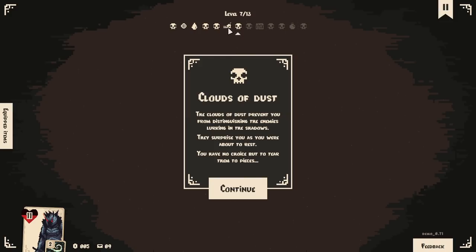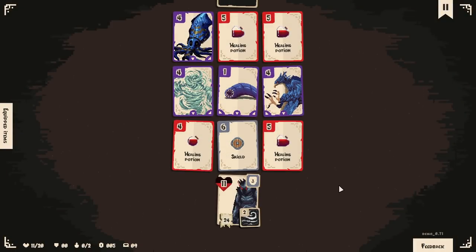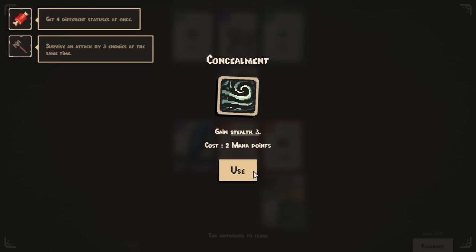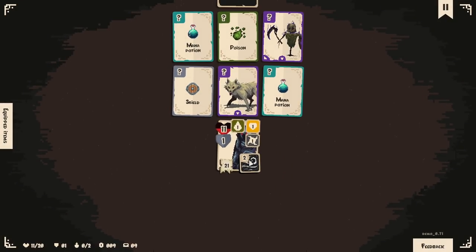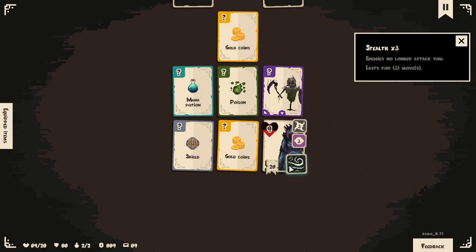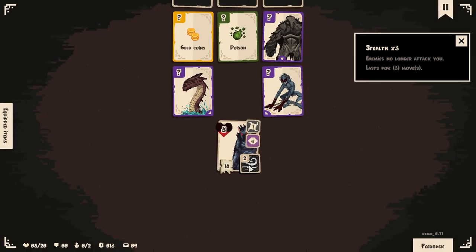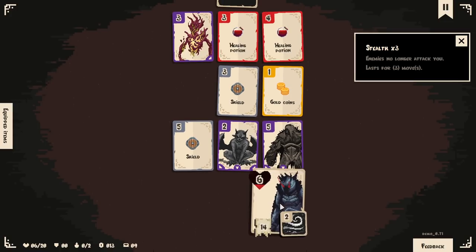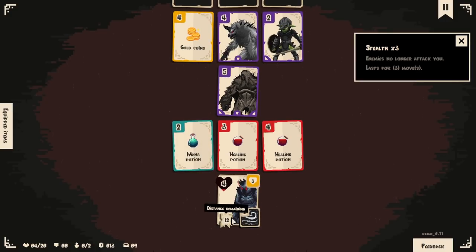More events and little bits in the middle thematically like that — utilizing the card layouts a little bit more — would be super nice. The risk-reward of if you go in one you can't make it to the next, so you have to know what you want to do. That really takes advantage of what this game is doing. Clouds of dust — the enemy's lurking in the shadows surprise you as you were about to rest, but you have no choice but to tear them to pieces. Thanks, shield. I forgot they were all going to attack me. I am stealthed — it says.